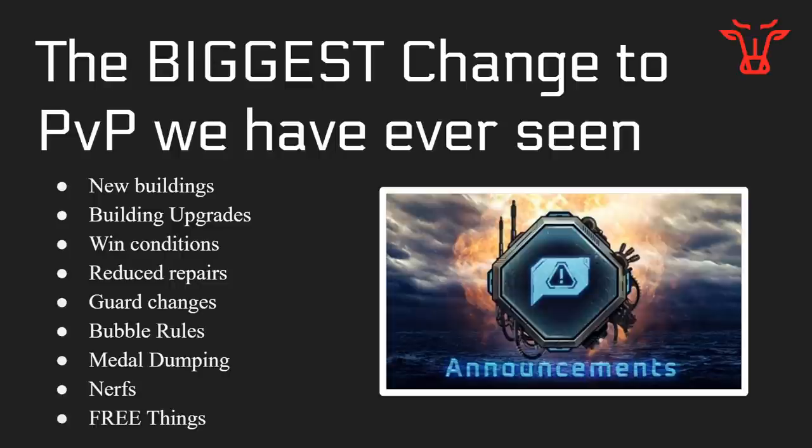This update has new buildings, building upgrades, a change on wind conditions, reduced repair time for the attacker and defender, Conqueror Holes not being able to be used in your guard, changes to how bubbles work, metal dumping and metal silos being nerfed, nerfs on your holes, buffs on your holes, nerfs on your turrets, buffs on your turrets, and to finish it all out, some free things. So let's talk about this stuff.